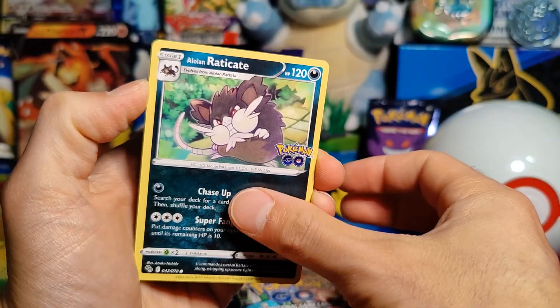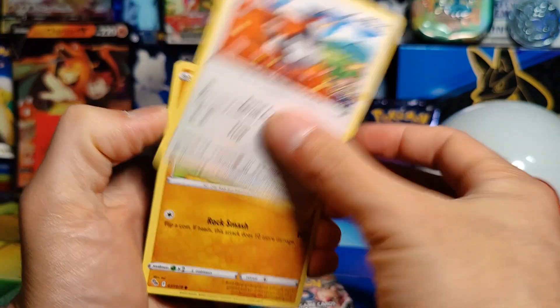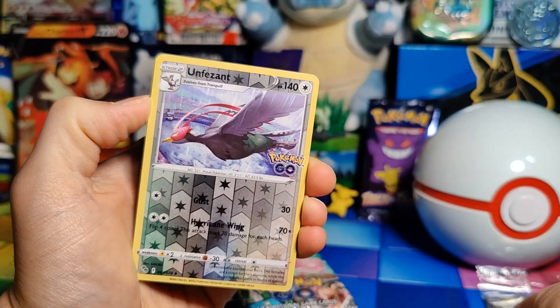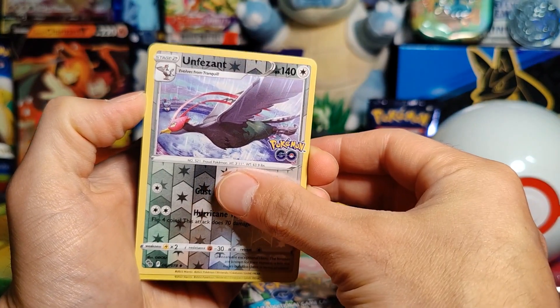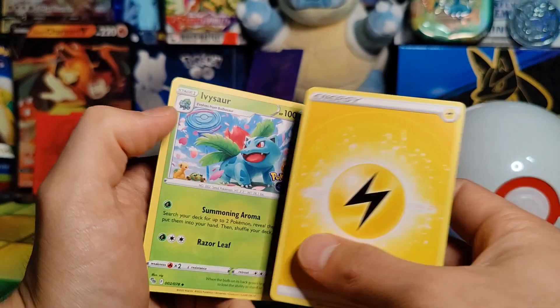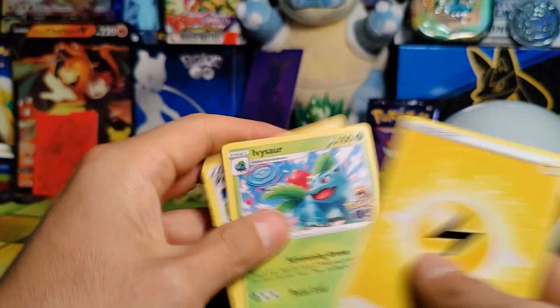Okay, pack number one: Numel, Alolan Raticate, Tranquill, Larvitar, Natu, Reverse Holo Unfezant, and a Holo Tyranitar to start. Then Energy, Ivysaur, PokeStop, and Unfezant.